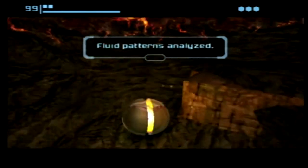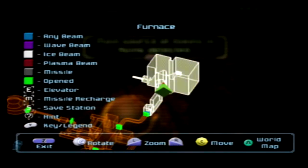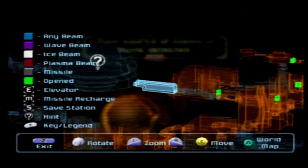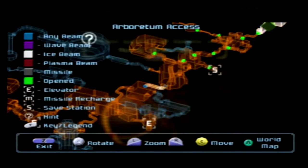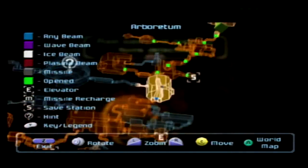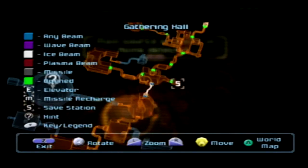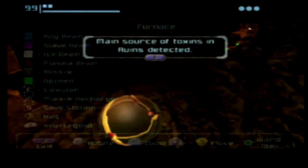Oh, fluid patterns analyzed. What does that mean? Main source of toxins and ruin detected — okay, in the Sun Chamber. So we have to go back now to the Arboretum. I don't know what the hell that word means. Okay, so where am I? I'm over here — back through that, back through that. Yeah, that's where we gotta go, but we're gonna swing back around.